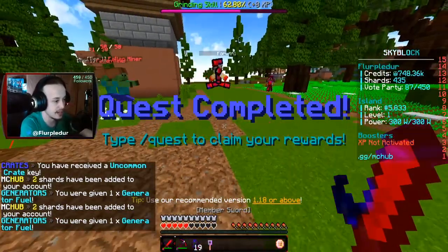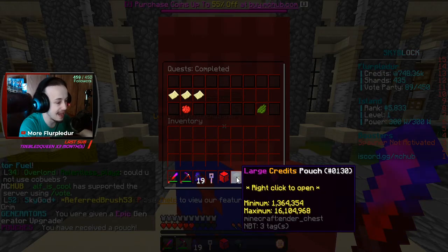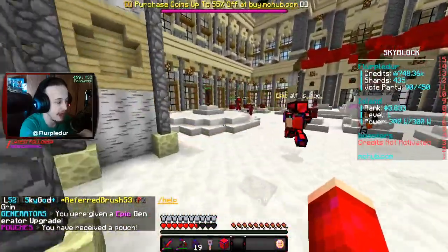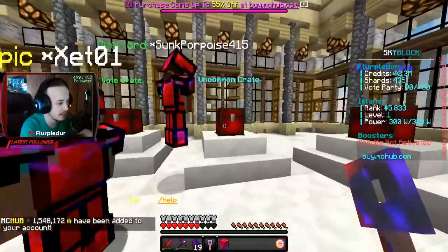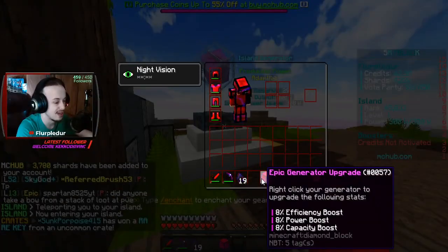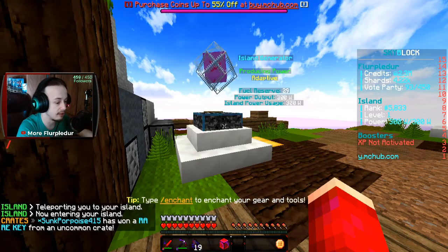Okay, that's done, and I got an uncommon crate. I completed the quest, which gives me a large credits pouch, an epic generator upgrade, and an uncommon crate. 1.5 million credits! I'm gonna open up this uncommon crate and see what I get. Small shard pouch — 3,700 shards! Nice! So this is an epic upgrade generator. Right-click your generator to upgrade efficiency boost, power boost, and capacity.